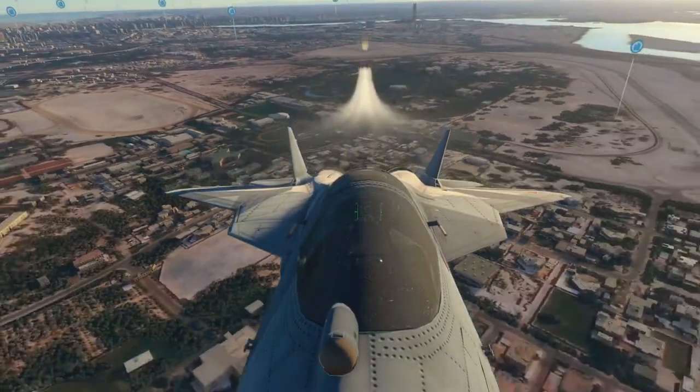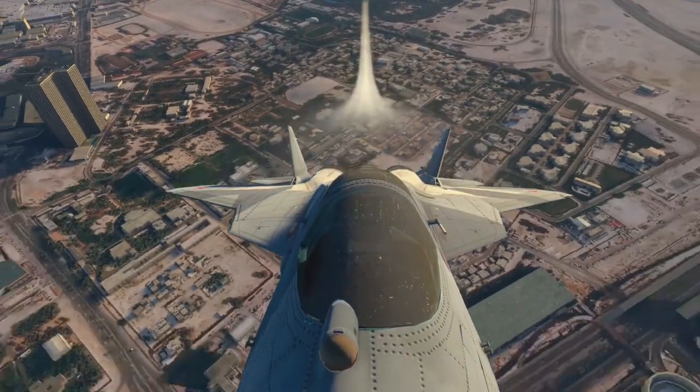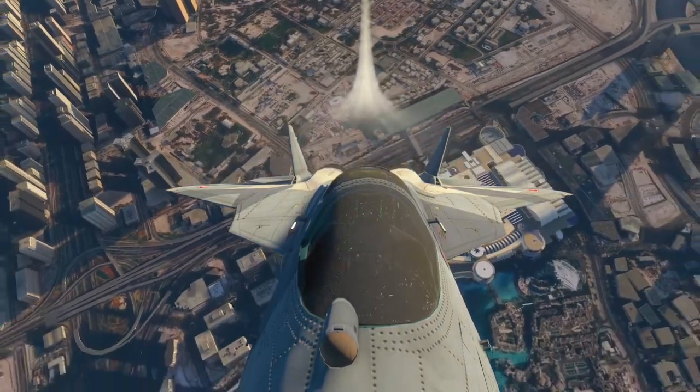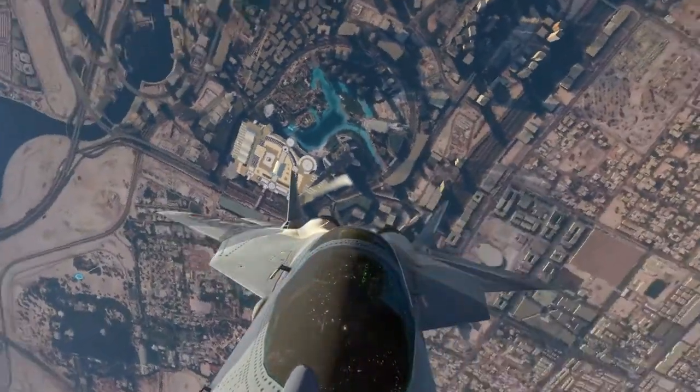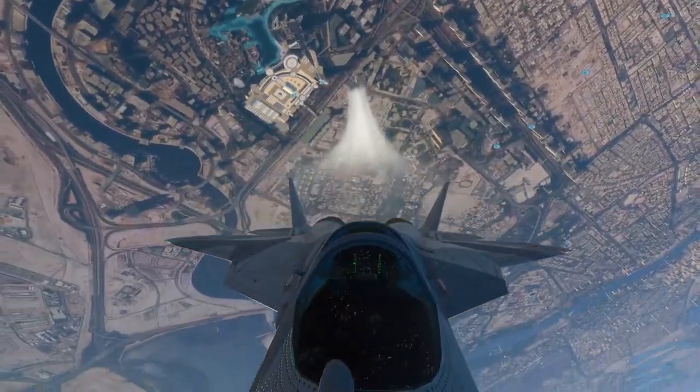122 decimal 5, 57 Mike. Approach, Charlie Yankee 57 Mike, 1,200 feet. Charlie Yankee 57 Mike, approach, altimeter 29 decimal 8-0, continue as planned.